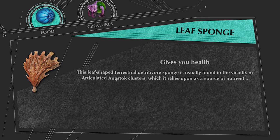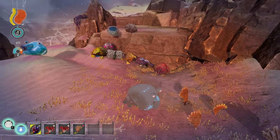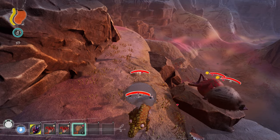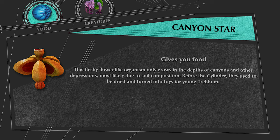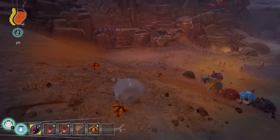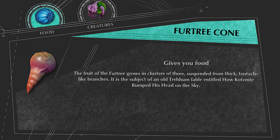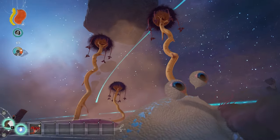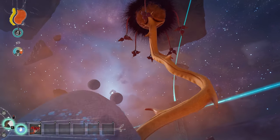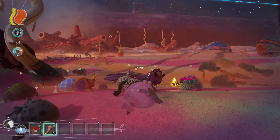The Leaf Sponge is this flat brown-looking plant that grows around the sides of canyons but not on the bottom, giving 10 HP when eaten. The Canyon Star is this unique mushroom that grows at the bottom of canyons in the desert and gives 10 food when eaten. The Fir Tree Cone grows off fir trees, which are the largest trees in the desert. If you can get close enough, you can shoot the cones down with water, and it gives 10 food when eaten.